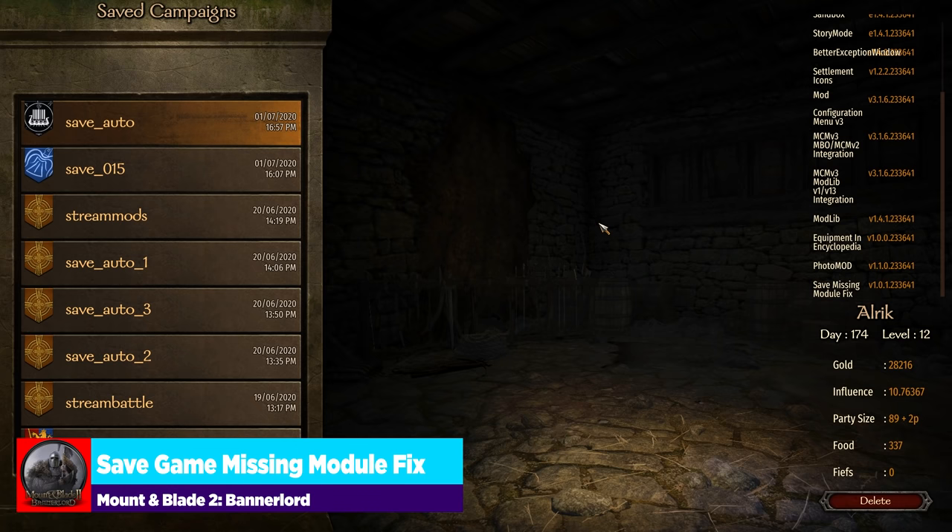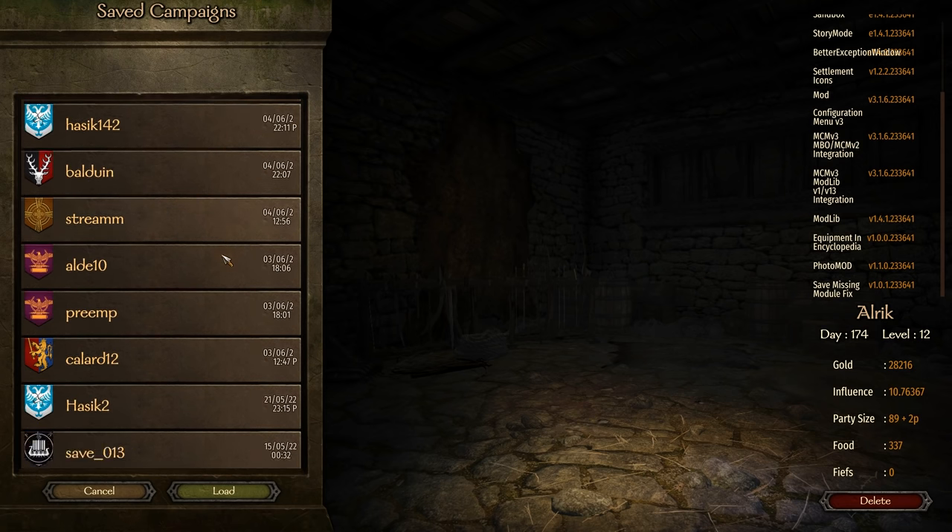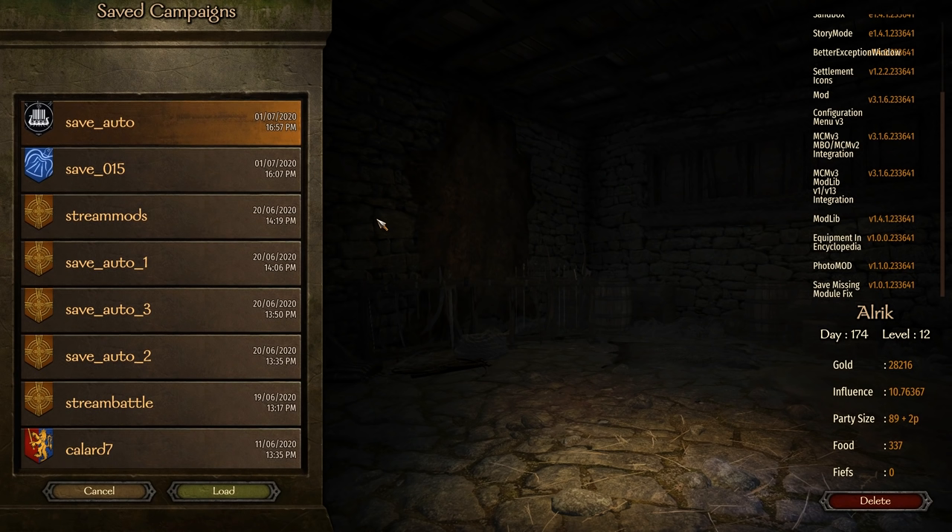The first mod is one that's really behind the scenes — you won't see it do anything visible, but it enables you to load campaigns or swap between using mods and not using certain mods. That is called the Save Missing Module Force. It simply allows you to load up any previous campaigns where you've added mods, updated versions, or swapped mods off. Note that some mods cannot be removed from a save game file because they create dependencies — a good example is the Diplomacy Rework mod. The majority of mods I'm covering do not create dependencies.